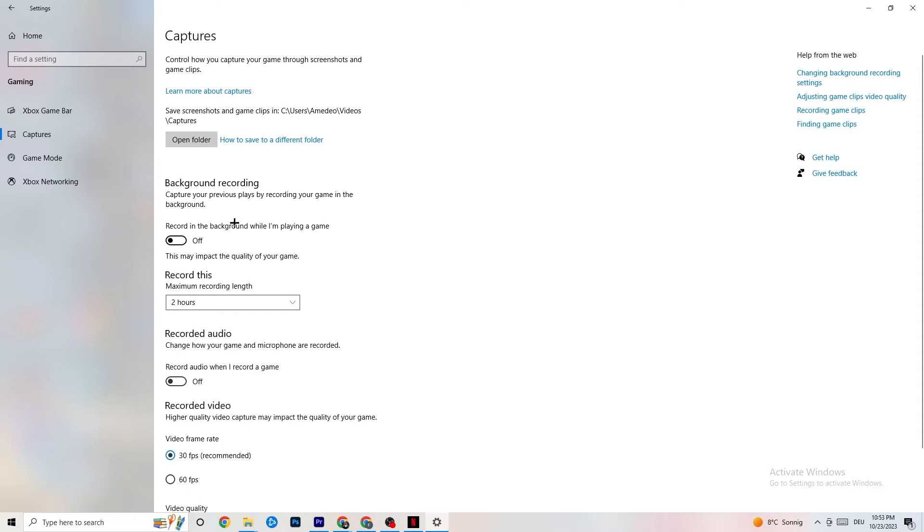Once finished, click on Captures. Under Background Recording, go to 'Record in the background while I'm playing a game' and turn this off. Check this is off occasionally — if you're recording, your performance will take a big hit especially on low-end PCs. Same thing for audio — don't record your audio, it takes a lot of performance. If you want to record, use OBS or another application, not Windows.